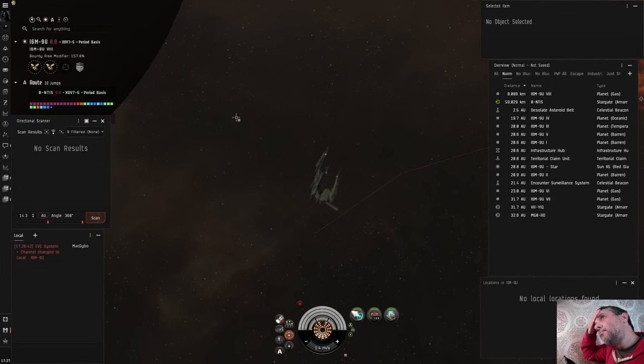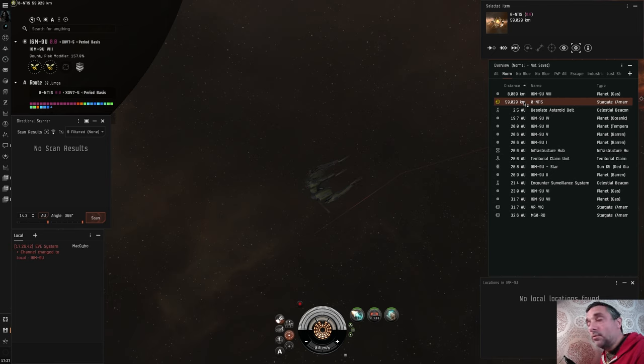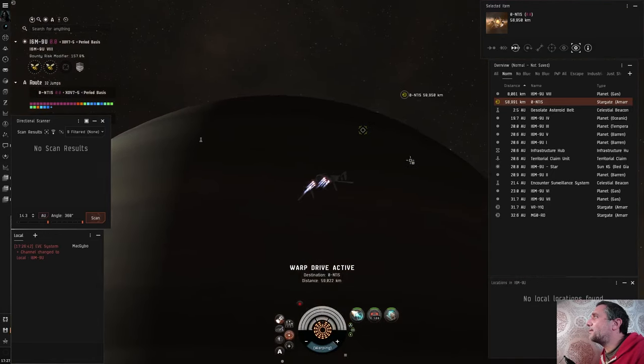I attacked someone before, which means I get a timer. During that timer, if you log off people can still scan you down, probe you, and find your ship and destroy it. That didn't happen. So it's back to getting back to Jita. It's clear that if you want to do this and you don't have a cloaking ship, you've got to put aside the time — even though you can dock up, a lot of these systems are empty.